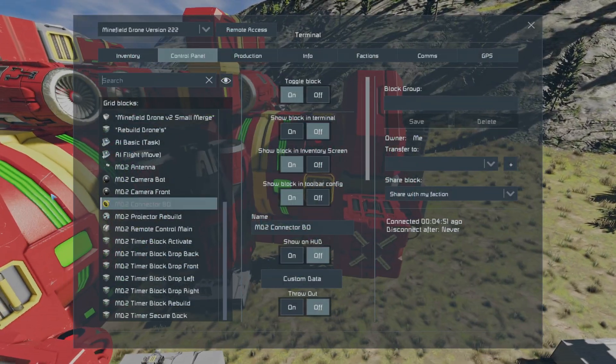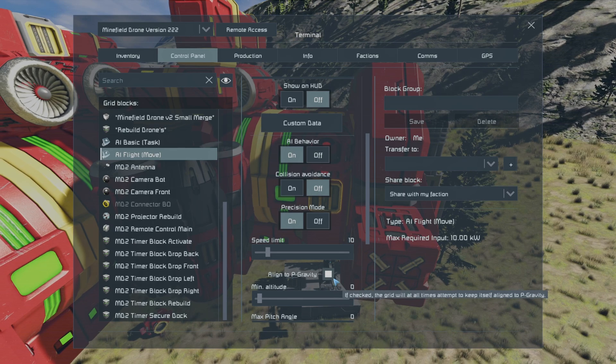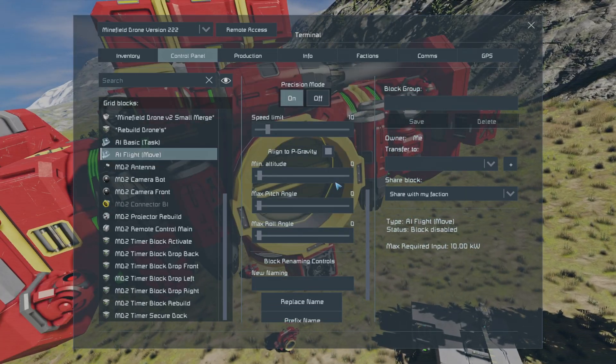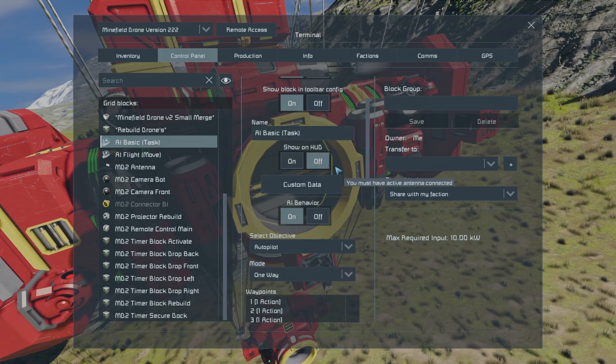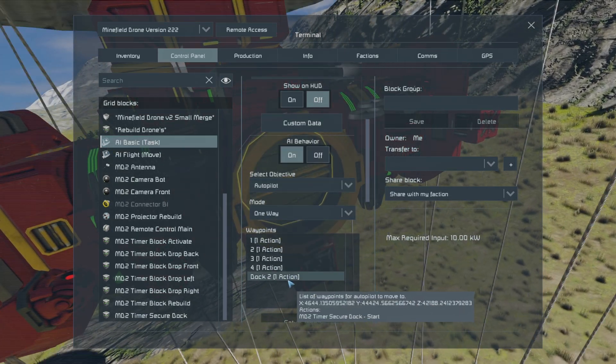If I go into the move block here, not only is it aligned to planetary gravity, but if I go into it again, it also has all three of these values marked at zero. So it's going to do as intended with this new remote block with its new GPS locations.